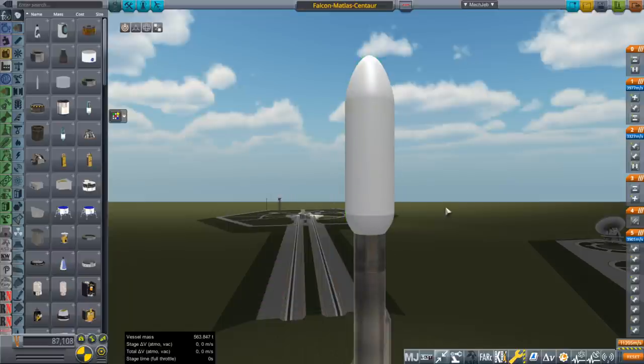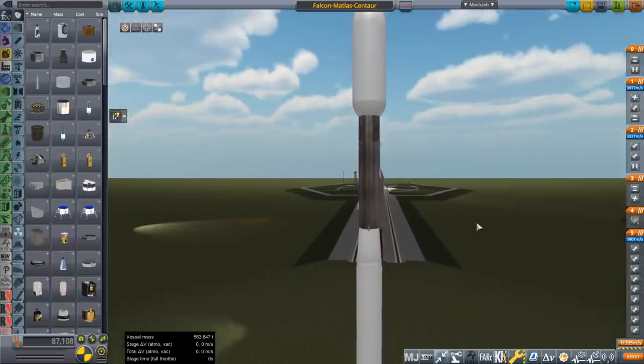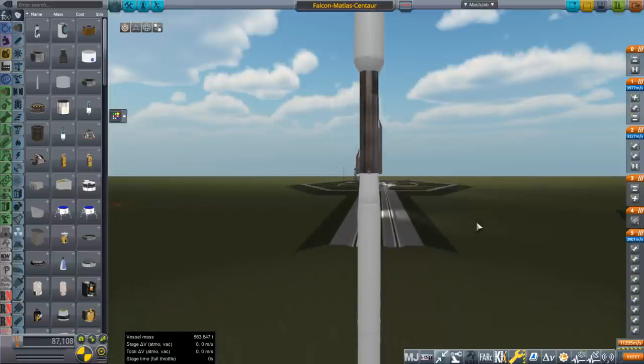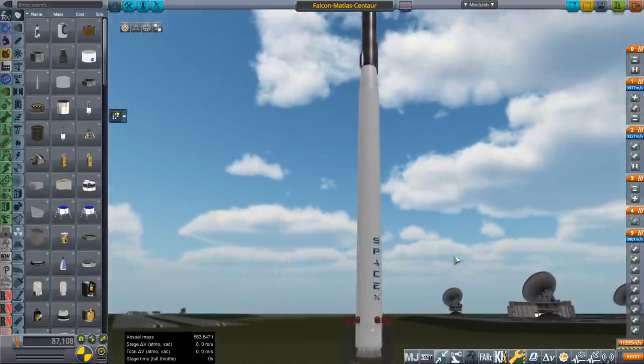The newer Centaurs are heavier — there's only 15.8 tons here. I think the newer ones are more than 20 tons. But we also don't have the full Falcon fairing — there's only 4.5 meters — because frankly the full Falcon fairing would look even more ridiculous than this does right now. And there's the Falcon 9 first stage.